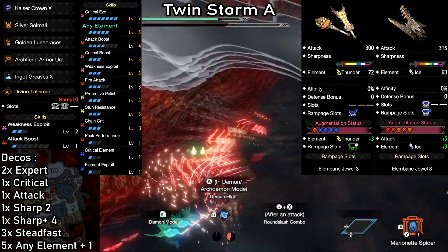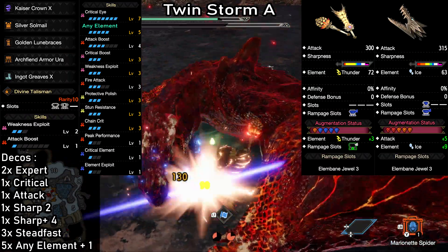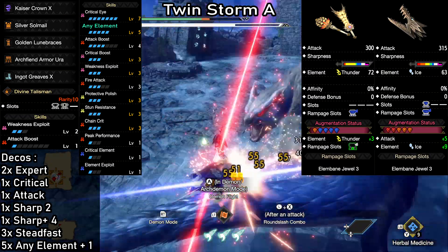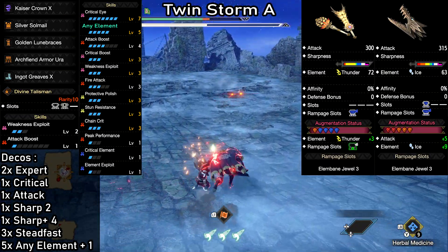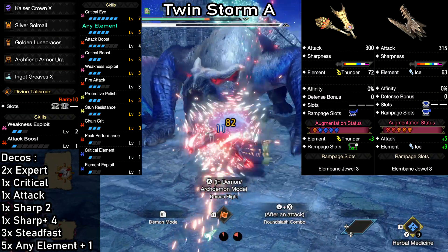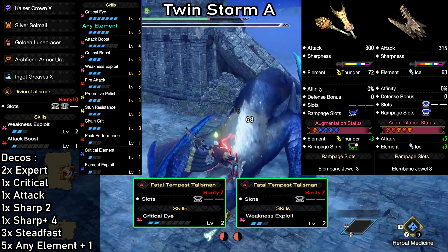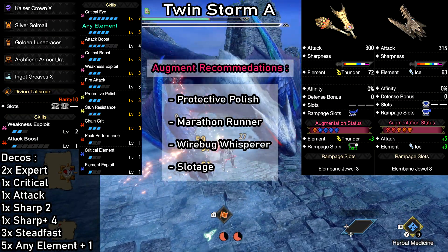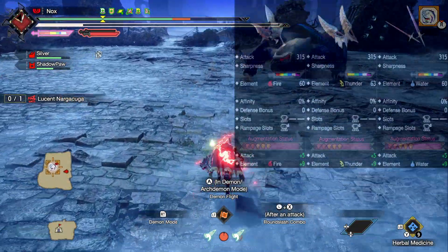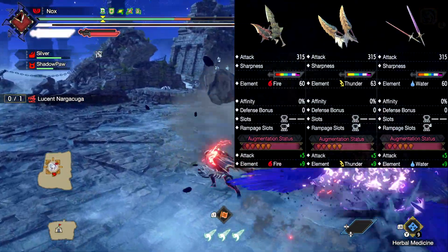The element attack is marked in green to highlight that you can make this whatever element you want. For sharpness management, we're using Protective Polish level 3 to keep our sharpness at purple for a full 90 seconds. If you like having Speed Sharpening with your Protective Polish, you can exchange it for the Stun Resistance at any time. The talisman examples from earlier will get you all the essentials here as well. Depending on the weapon, you won't lose anything at all. These are the augment recommendations, and there are a bunch of other weapon options that will fit this build perfectly.